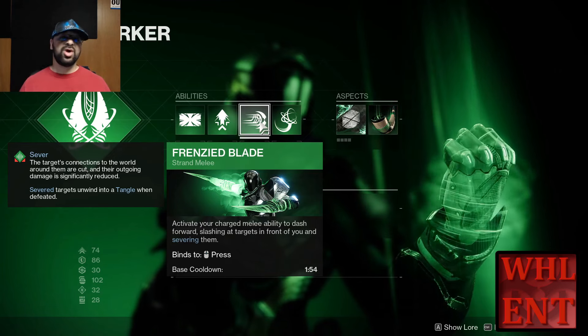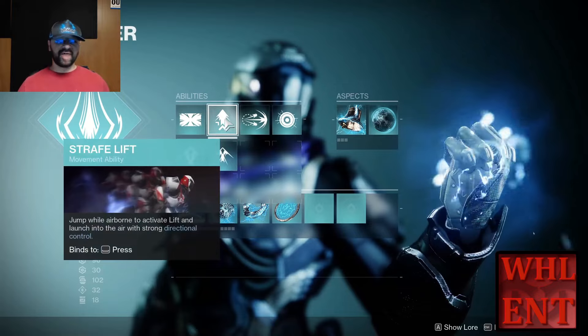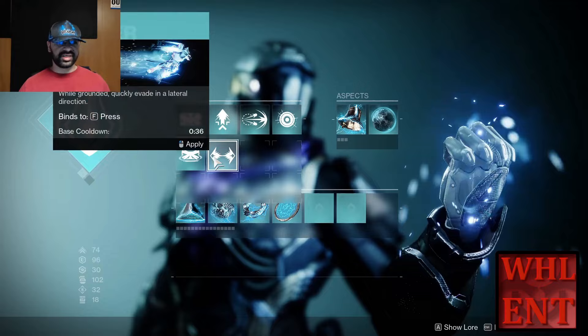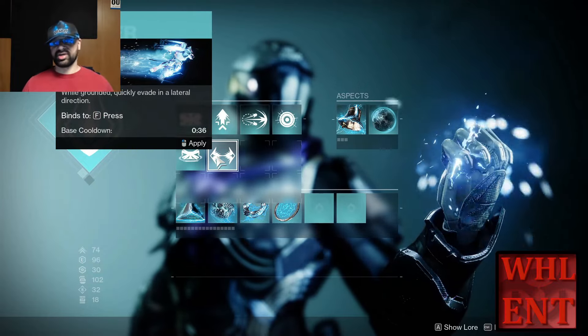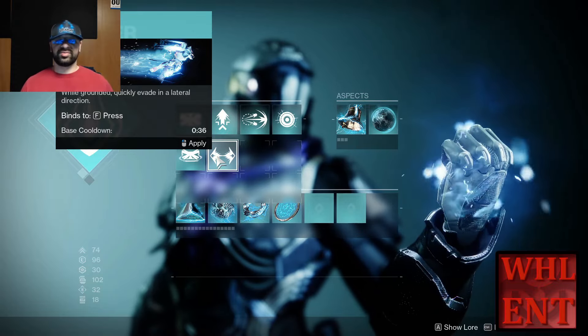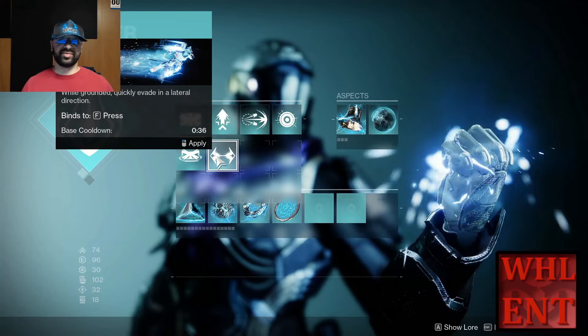We've got three melee charges — basically three handheld grenades on top of our regular grenades. For your jump, use whatever lift you want. For your class ability, I would use the Thruster — this will let you dodge. We're going to be a very melee-centric build, and it's a good idea to be able to dodge a bit more. This will let you evade really quickly — not quite as good as Hunter Dodge, but it will help you evade and that's going to be great with your melee.